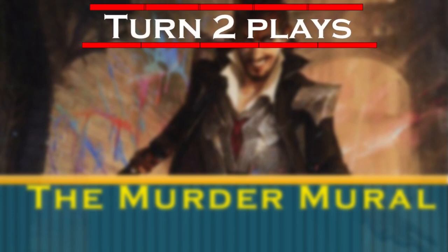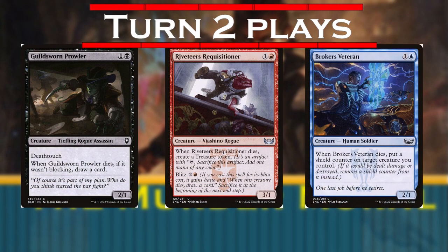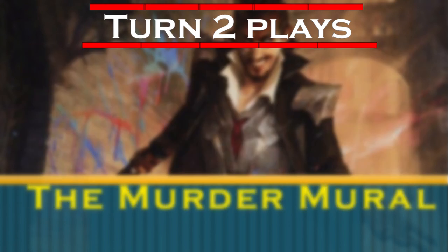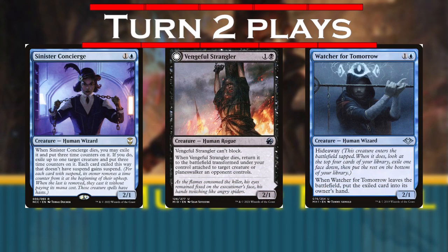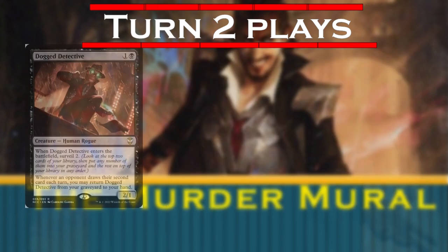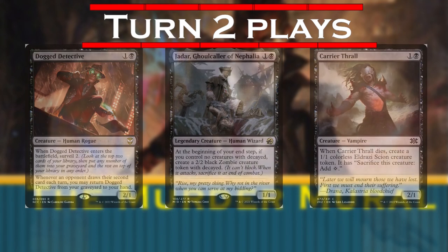On turn 2, we're playing a 2-power creature that can die and push forward our plan. We're looking at Guildsworn Prowler, Riveteer's Requisitioner, and Broker's Veteran, each either giving us a resource on death or protecting our commander. We're also playing Sinister Concierge, Vengeful Strangler, and Watcher for Tomorrow for removal and card draw, while Thogged Detective, Jadar, and Carrier Thrill provide recursive value and card selection, which will amplify the effects of our later spells.